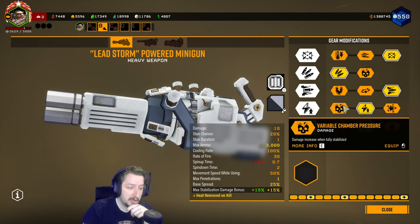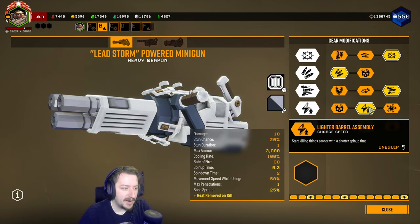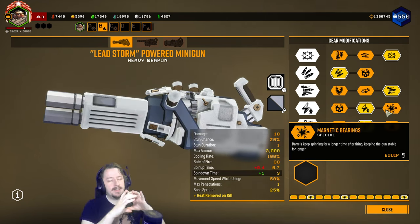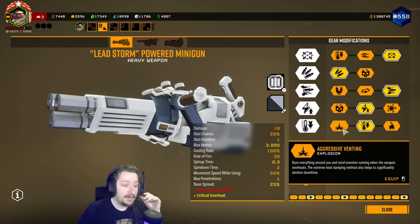In tier four we have damage once your gun is fully spun up — 15% more damage, which can be nice — but we also have the faster charge ability, which just spins it up faster. I really like this one; it's probably my favorite mod for the minigun because it lets you get into the fight much quicker. Then we have magnetic bearing, which makes your spin-down time slower so your gun stays more accurate for a longer period of time. Most of the time I'll just go with the lighter barrel assembly.